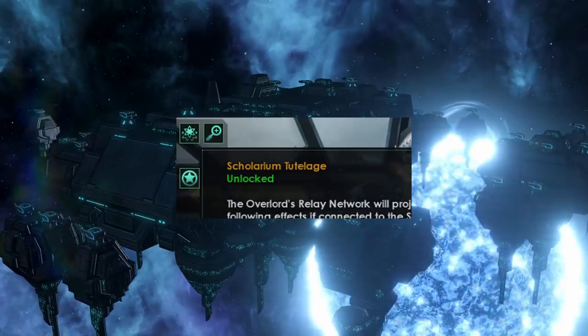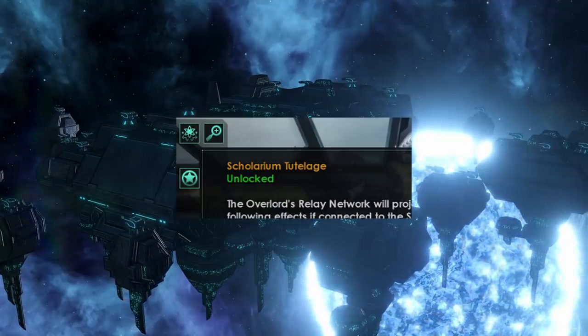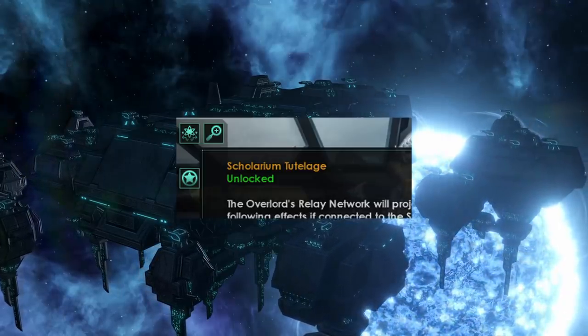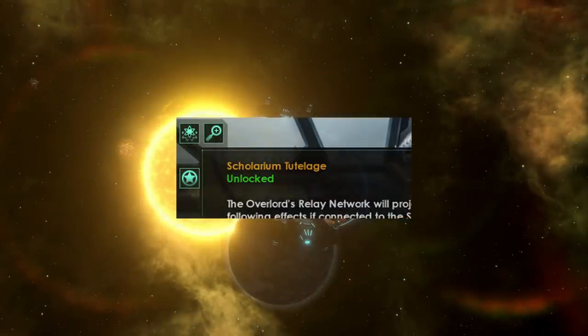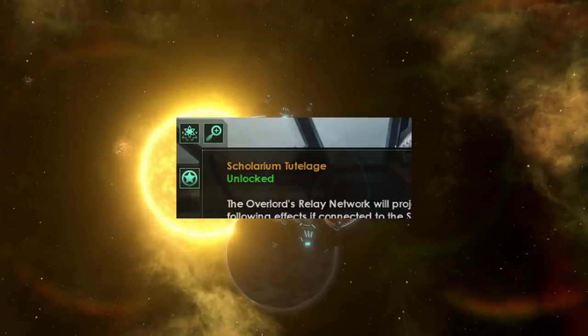Like the others, the Scolarium has a hyper relay effect at tier one called Scolarium Tutelage — the overlord's relay network will project certain following effects if connected to the Scolarium. Beyond that it's speculation. Next week we find out what the relay network does — there's been a lot of hints, we know it's something movement-based. The relay network may harken back to the old days where we had three different types of FTL, possibly, but we simply do not know yet.